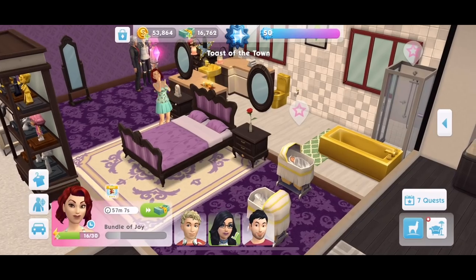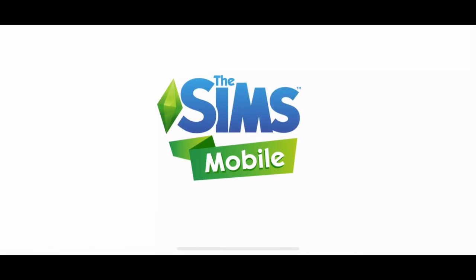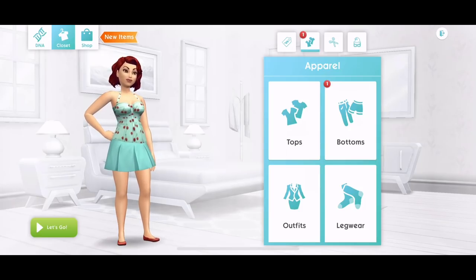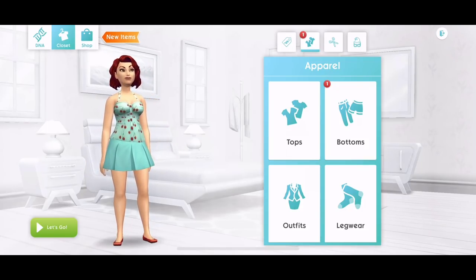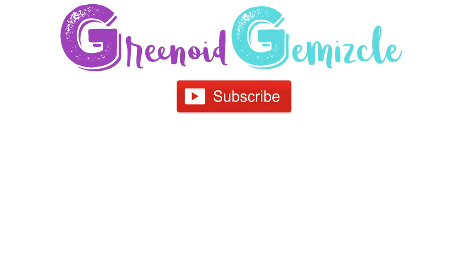So there you go — that is a little look at the Fashionista update in The Sims Mobile. I love it, to be honest. I love the whole Create a Sim overhaul — it's definitely a winner in my book. I'd love to know what you think about it, so let me know down below in the comments. I will link a video for this new four-day limited time event with the hairstylist career if you're interested. Thanks so much for watching, give the video a thumbs up if you enjoyed, subscribe if you are new, and I'll see you soon. Bye!